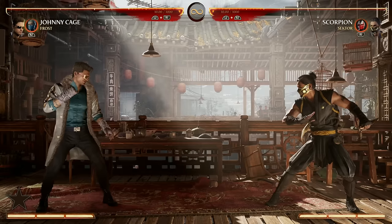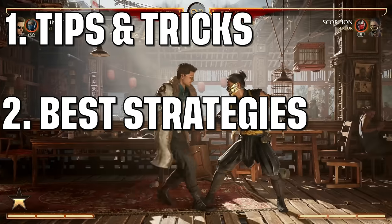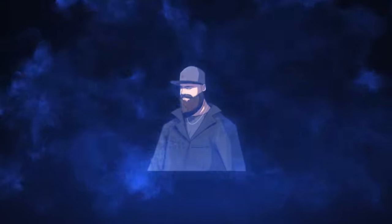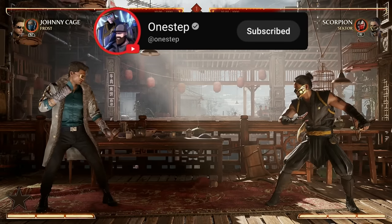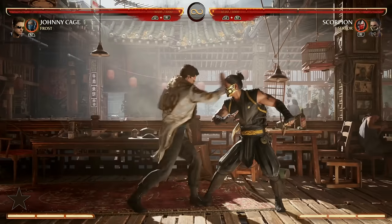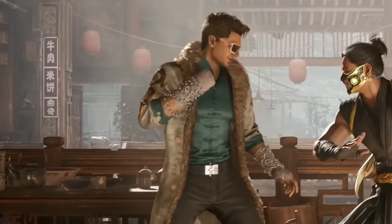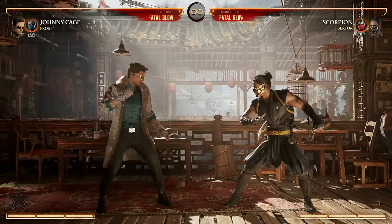What's going on, my dudes? One Step here with the ultimate beginner's guide to Johnny Cage in Mortal Kombat 1, giving you some tips and tricks, best strategies, and some fun and easy combos you can use today. Besides the projectile, the NRS devs looked at Johnny Cage and said let's just give him everything — insane overheads, insane combo potential, a quick dash, and just look at this drip. My guy is iced up.